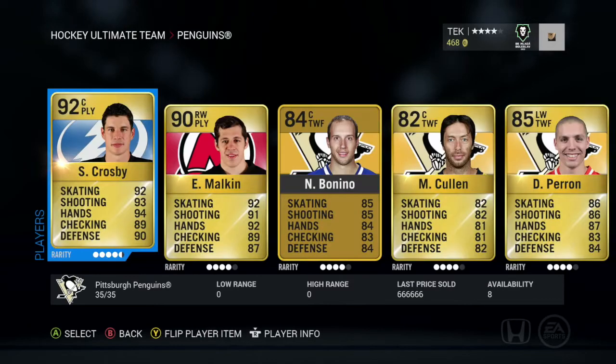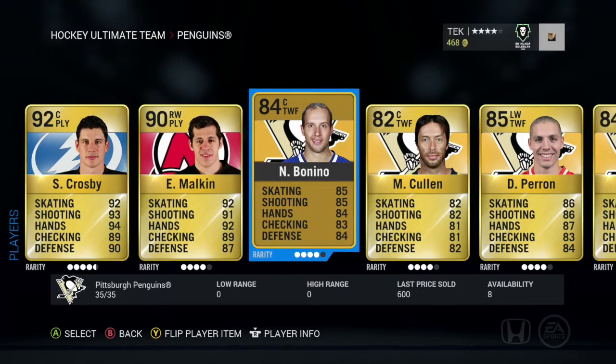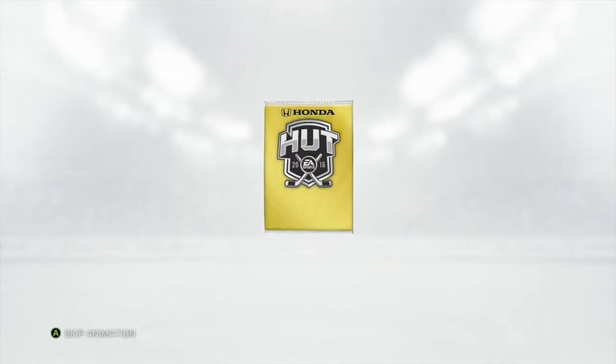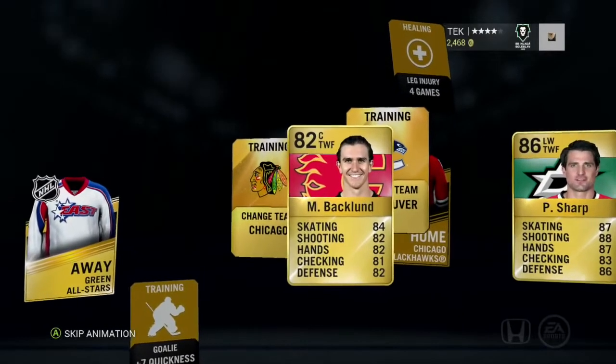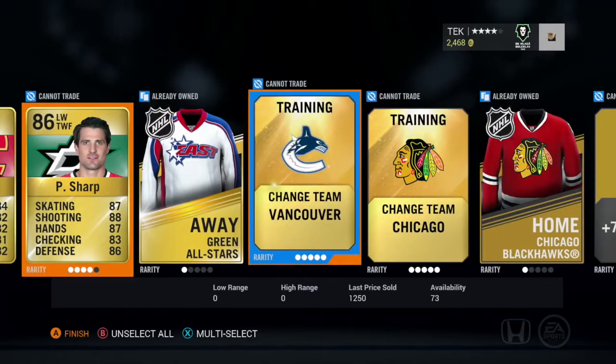Here's what a collection looked like — shout out to X-Tech for allowing me to use this NHL 16 clip. Basically, you'd put every player, jersey, and logo from a specific franchise and be rewarded with gold mini packs. These gold mini packs generally held multiple gold players, some fatigue and contract cards, jerseys, and other items. These items were untradeable, and like other packs, they allowed you to potentially pull some insane players.